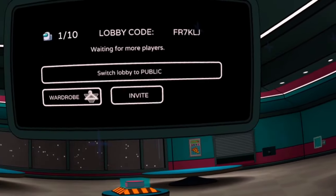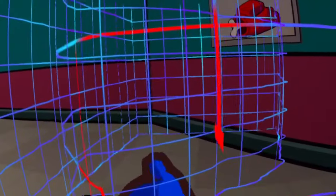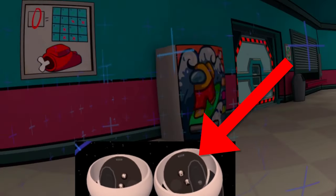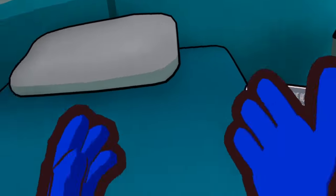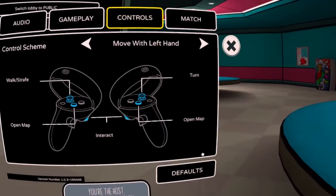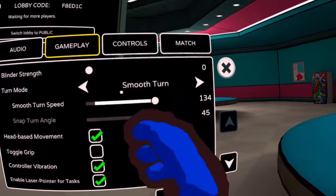Now host a lobby and leave it on private so you can try to do the glitch by yourself. Then walk the technical character up against the wall. Once the technical character is in place, use whichever joystick you use for turning, and you'll actually see that instead of just turning, you're pivoting around the technical character. You can use this to go through the wall — I recommend changing the settings to smooth turn instead of snap turn, because it makes it much easier to get into the right position.